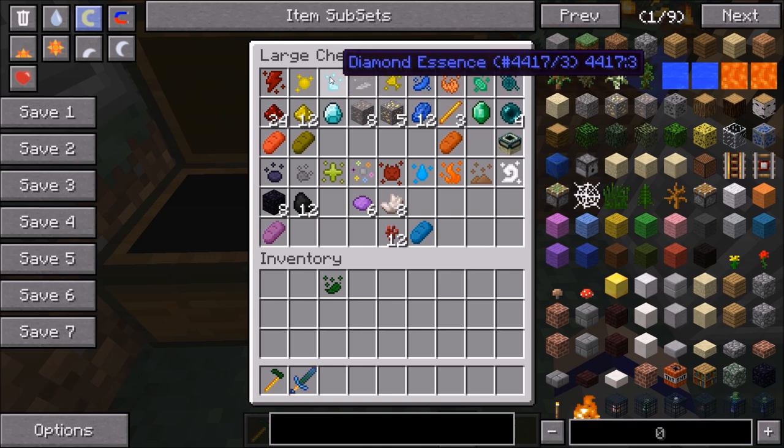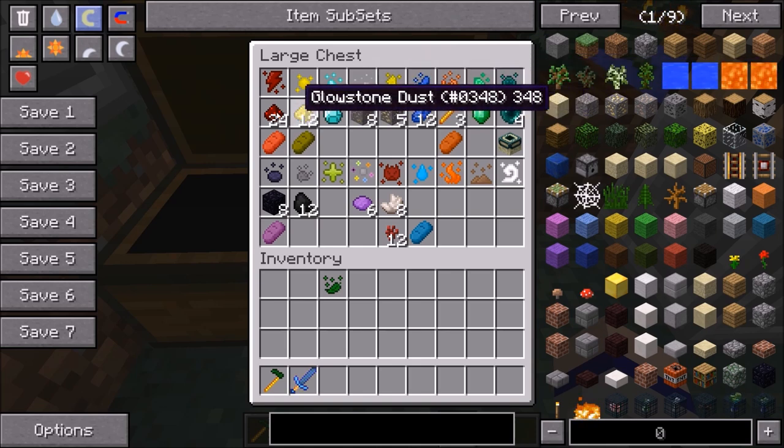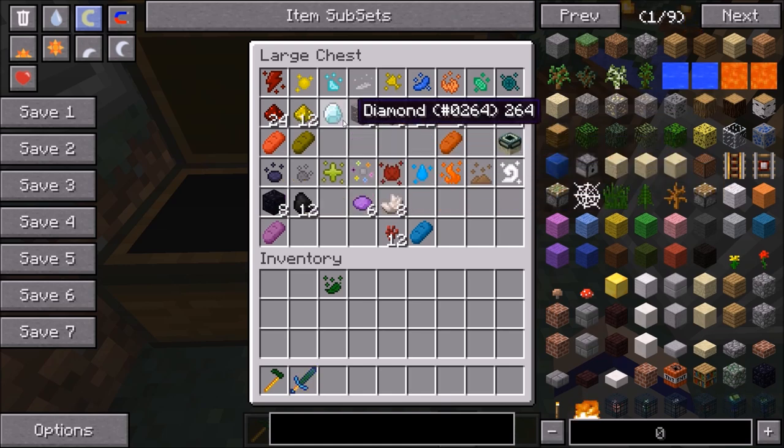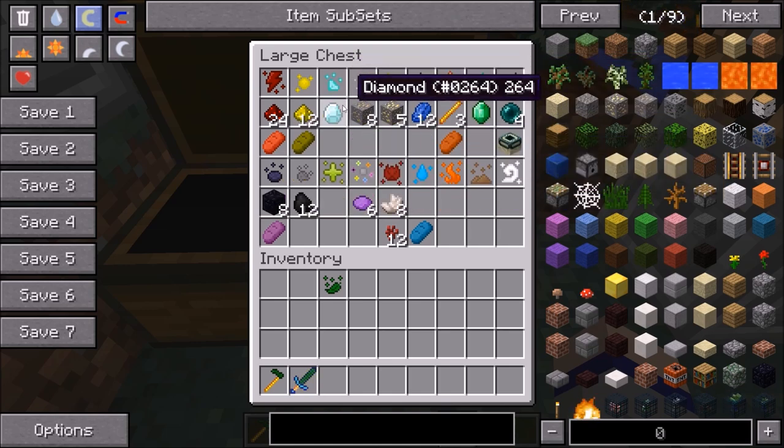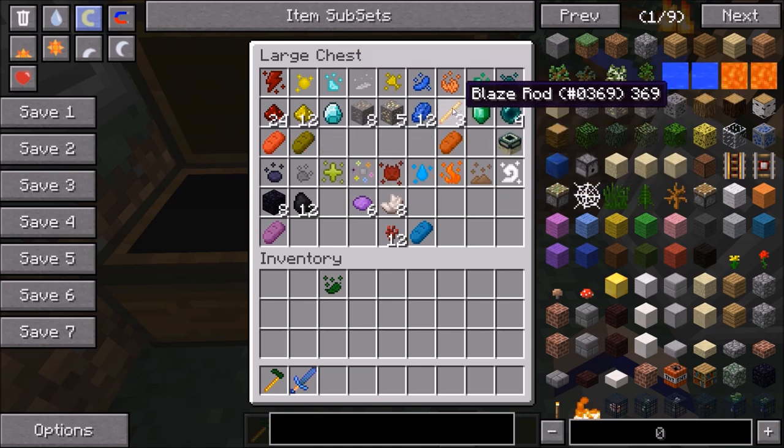Diamond essence: 8 diamond essence will produce 1 diamond. 8 iron essence for 8 iron. 8 gold essence for 5 gold. These standard outputs are configurable in the config files, so if you want 8 diamond essence to give you an entire stack of diamonds, you can do that — though I think 8 for 1 is already very convenient, because you don't have to go strip mining. You can just grow your diamonds!